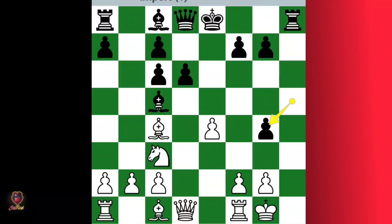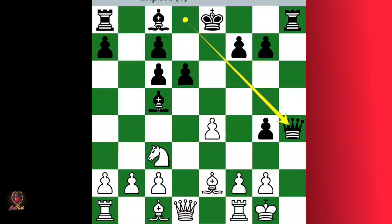So you retreat your bishop and he plays queen h4. No matter what you play at this position, you're going to lose the game because this pawn cannot be moved, and if you push this pawn he can simply capture it because the dark square bishop is pinning this pawn.